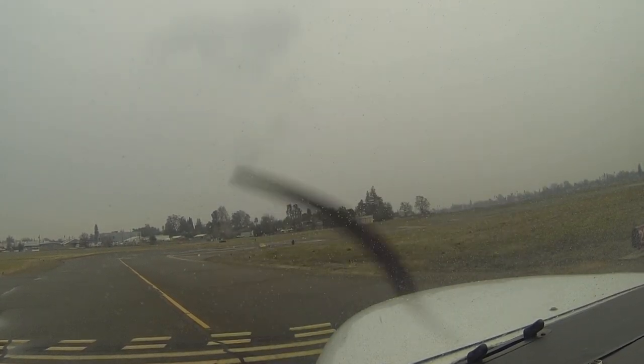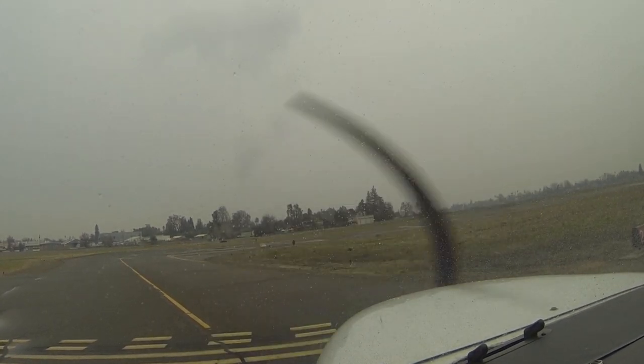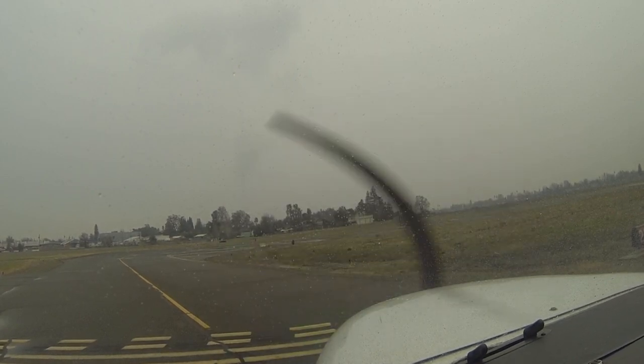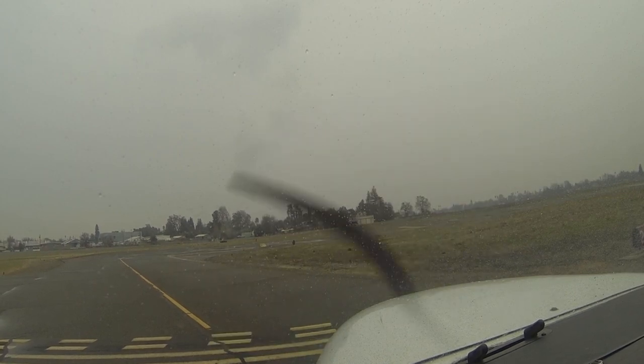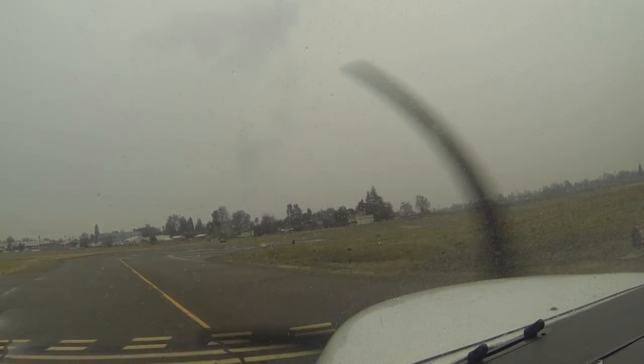Executive tower, 42 Sierra, we're going around. 42 Sierra, roger, make left traffic. Traffic opposite direction is three miles out. Make left traffic, 2 Sierra, we're going around. Cessna 352, Runway 20, cleared to land, full stop taxi backs.